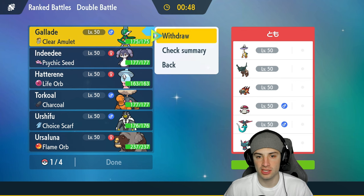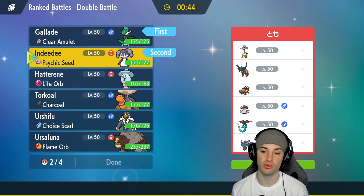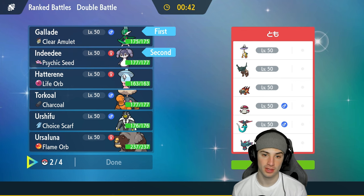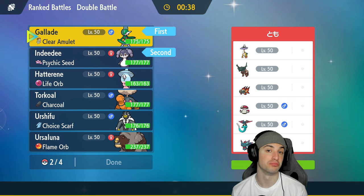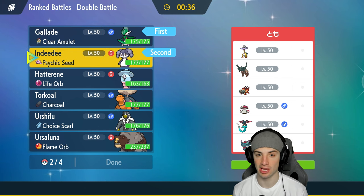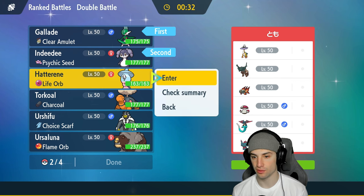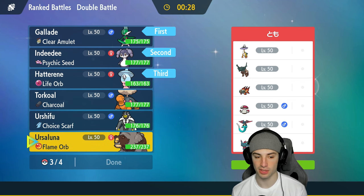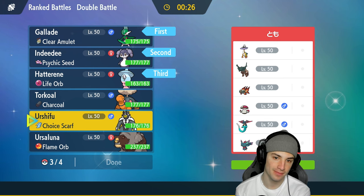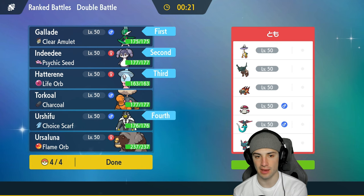For our lead I like Gallade and Indeedee. With Gallade leading, I have Wide Guard — Chi-Yu and Fluttermane are a little bit of a problem, but if I pop Wide Guard I can block Dazzling Gleams and Heat Waves, then pop Trick Room. They have no way of terrain control either, so that's great. I'll go Urshifu for late game.